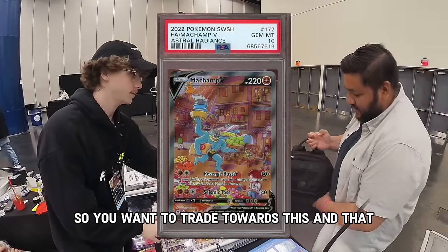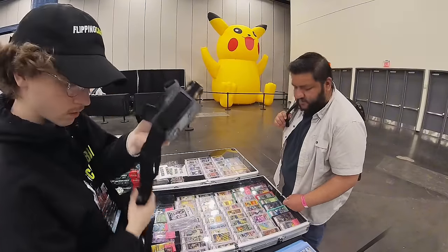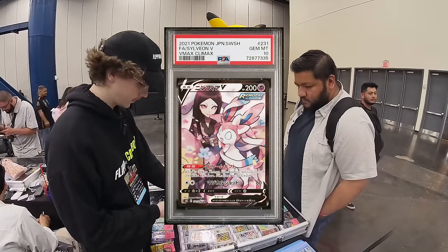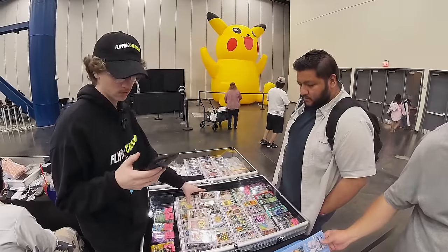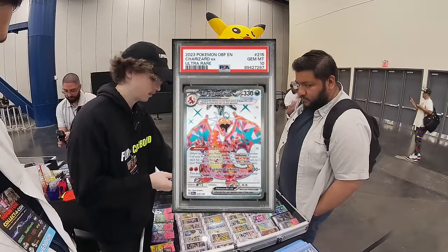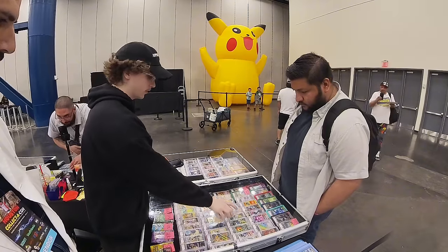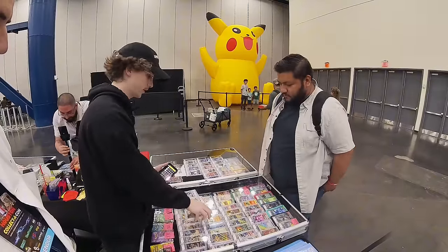Okay, so you want to trade towards this and that. Okay, I'll probably hold off on those — I could do something with these. All right — Sylveon's at like 50, the Perrserker is around 30, the Sada is around 50, this one's just 70 raw, this guy's around 50 — so it's like 250 value. If I did 80% that would be 200. I mean, I would do these for the Machamp, and then I can just do 90 for that one — so these plus 90 for those two.